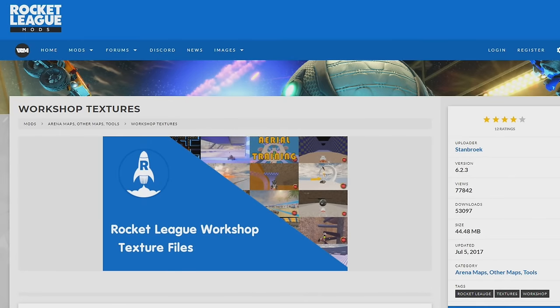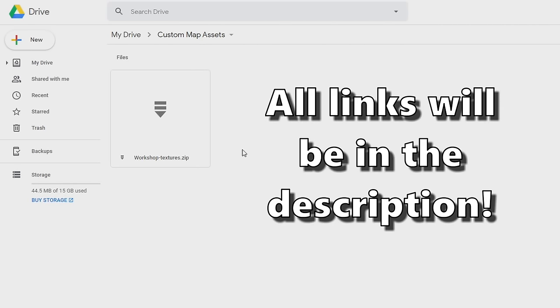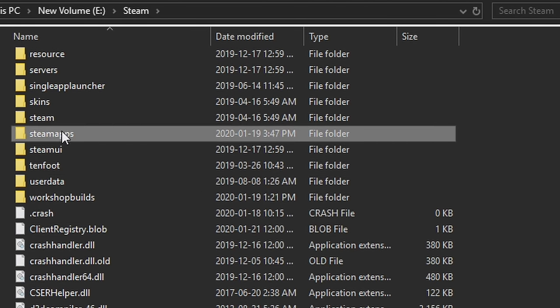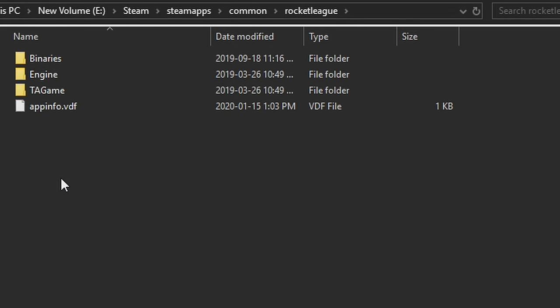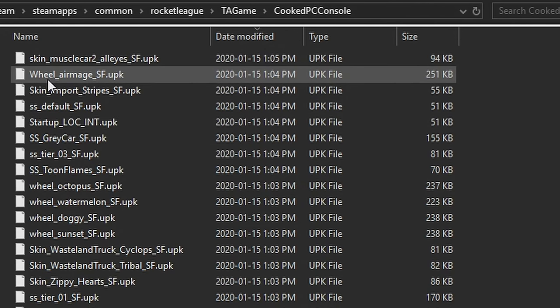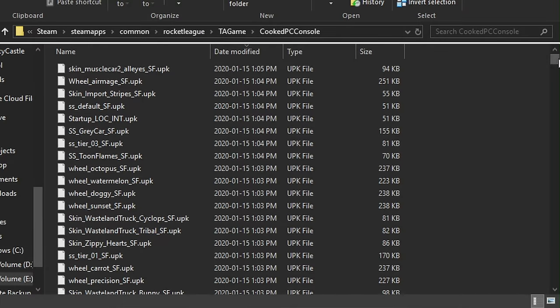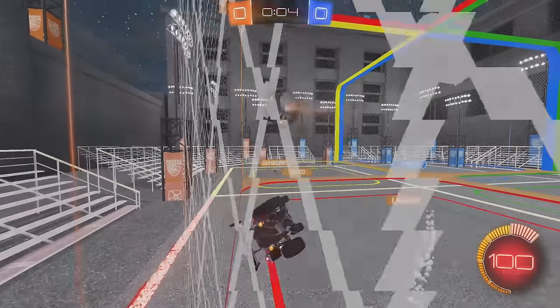For your convenience, I've taken the workshop textures file off of the Rocket League Mods website and put them into a direct drive you can access. Take the workshop textures zip file, unzip it, and go through your Steam library: Steam, then Steam Apps, Common, Rocket League, TA Game, and Cooked PC Console. Take all of the files inside the zip and drag them into Cooked PC Console. Then right-click anywhere next to the files, hit New, make a new folder, and call it Mods. We'll come back to that later.